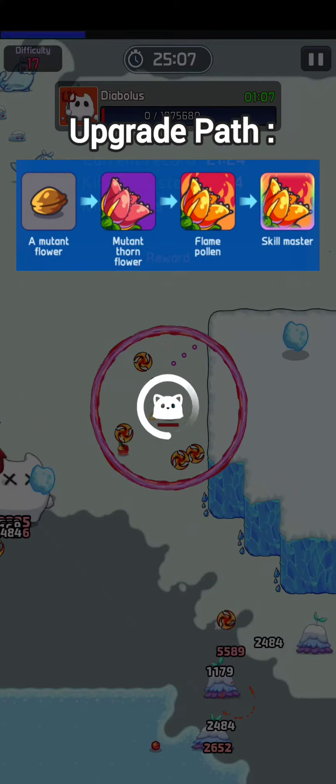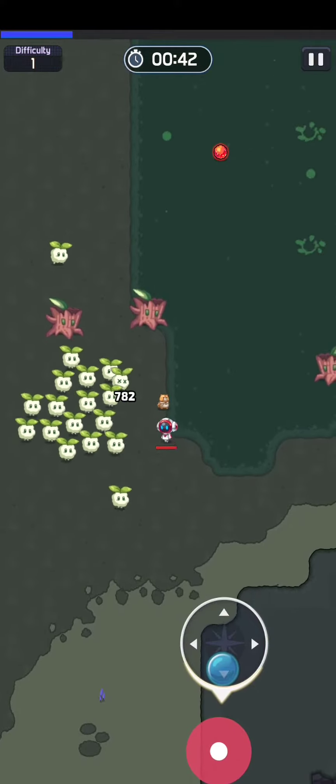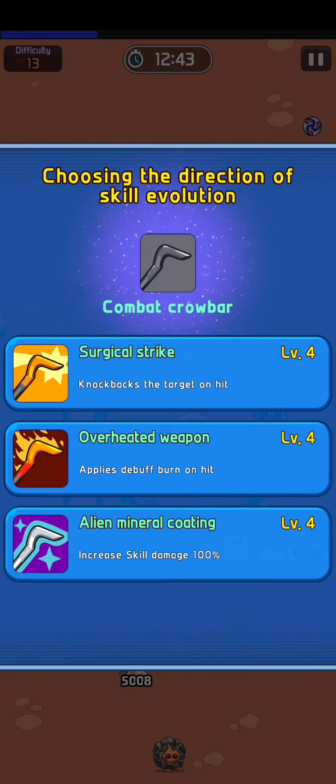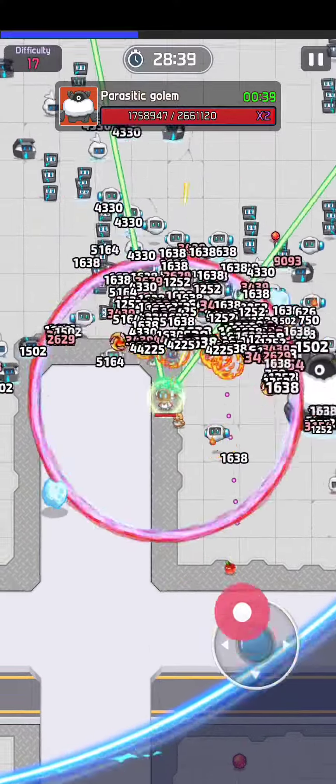Number three: Combat Crowbar. Combat Crowbar is one of the most important skills to have because we are often surrounded and cornered by enemies, whether it's in the early, mid, or even late game. This skill helps us open the way if surrounded by enemies, secure gems and items that are surrounded by enemies, and push back enemies to give us more time to kill them.